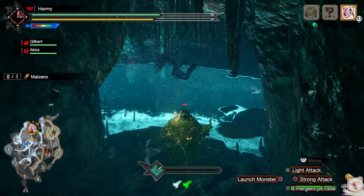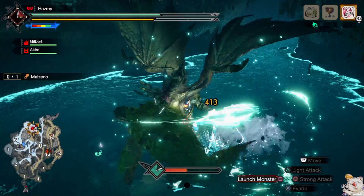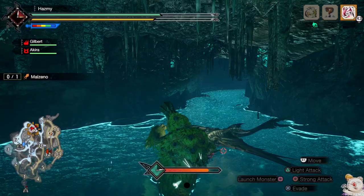At this point you can choose to either proceed with Mounted Punisher — for which you can also pick up the new morphed red bug buff for increased damage — or you can just finish with a monster launch to force Malzano into another Wyvern Riding sequence, from which you have a lot of new options.